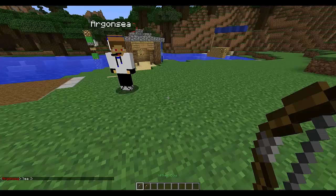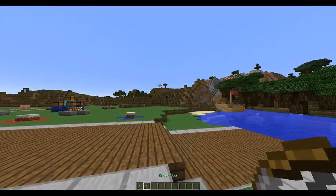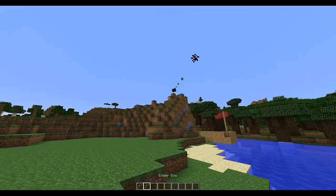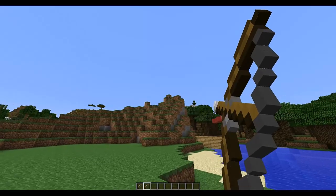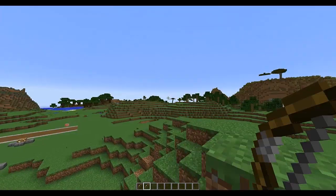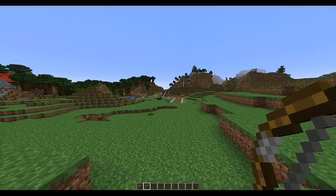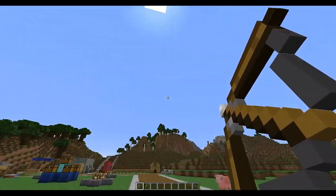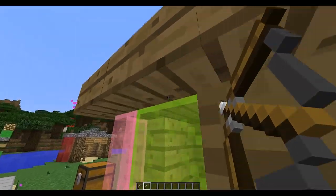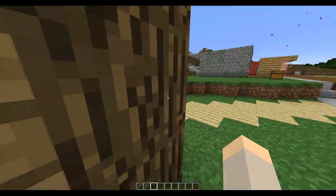Here's the wither bow — wonder what this does? It shoots wither skulls. Kaboom! Explosion — really cool. And the ender bow shoots ender pearls so you can teleport places. These would be great to donate — definitely the ender bow, that would be so cool.